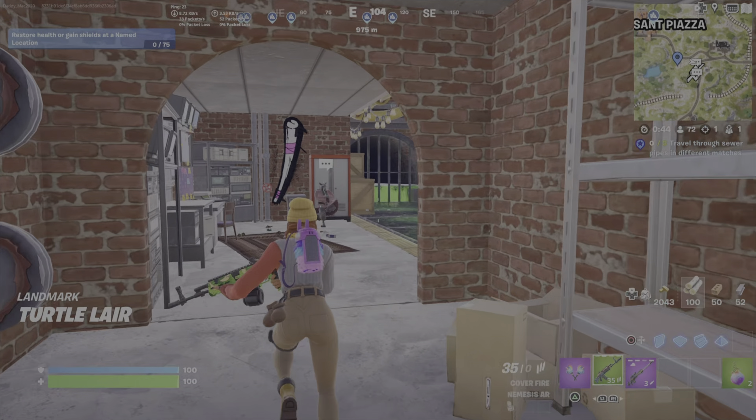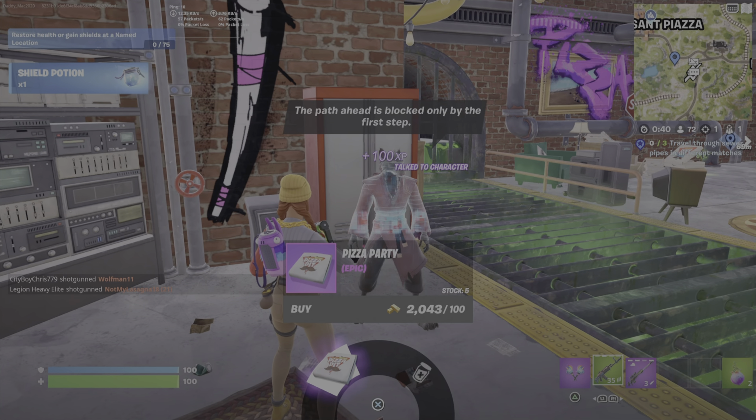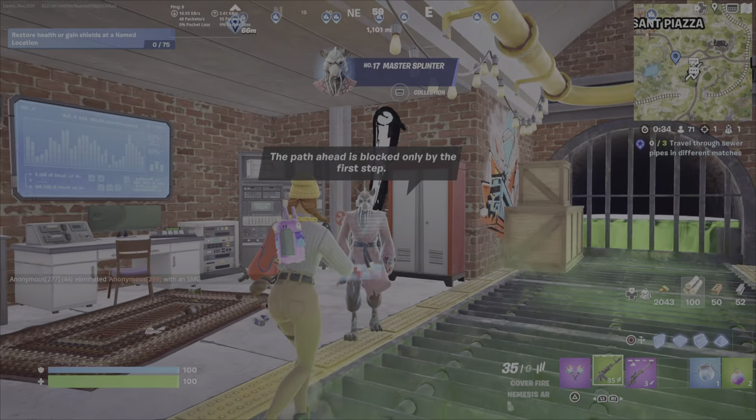This is the lair — the turtle lair. It is really cool. There is Master Splinter. Speak with Master Splinter: he'll patch you up if you need to and give you some healing, or you can purchase the pizza party from him. Very exciting.